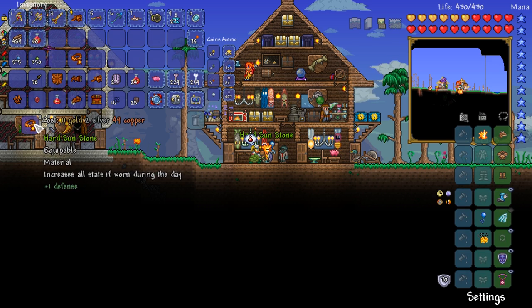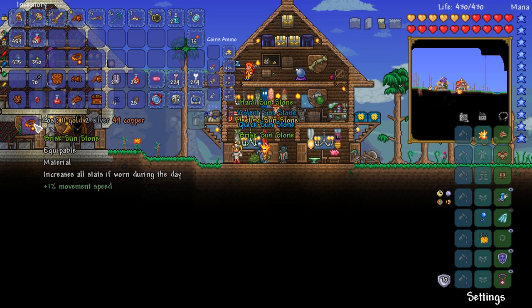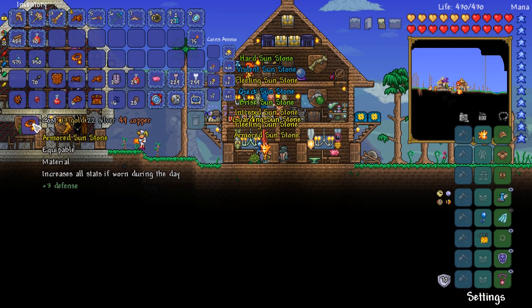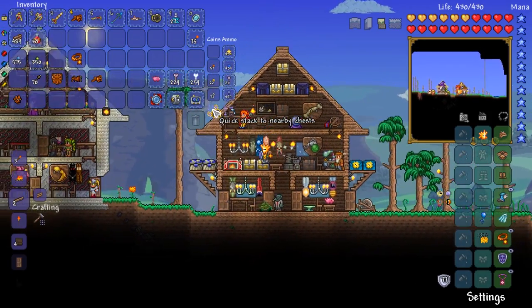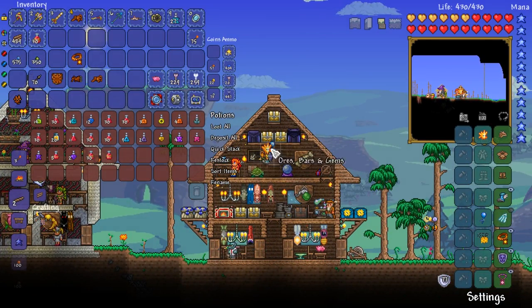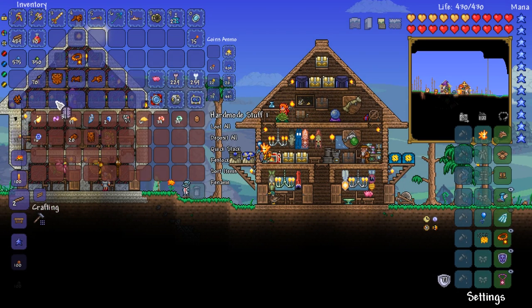I'm pretty happy that we got ourselves a Sunstone. Two percent of the crit chance comes from the accessory prefix itself, just a little thing to mention. I think I would like to reforge this. 12 gold — that's a fair amount. Hard. Violent. Fleeting. Quick. No — none of those. 77 defense. We've pretty much wiped out all of our money, though. Can't say I'm entirely happy with that, but what can you do?